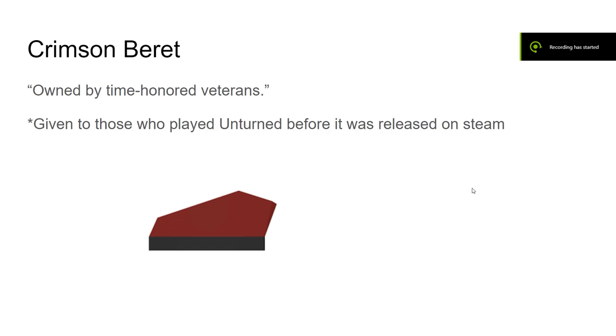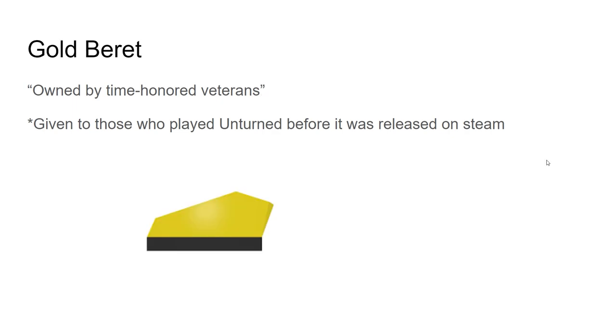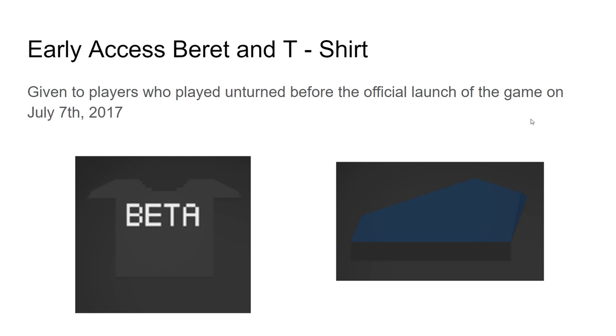Now let's look at limited release items you can no longer get. First, the Crimson Beret — given to those who played Unturned before it was released on Steam. The Gold Beret was also given to early players before the Steam release. Then the Early Access Beret and T-shirt, given to players who played before the official launch on July 7th, 2017.